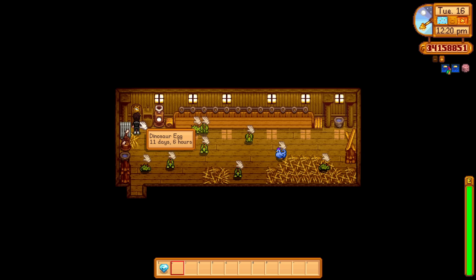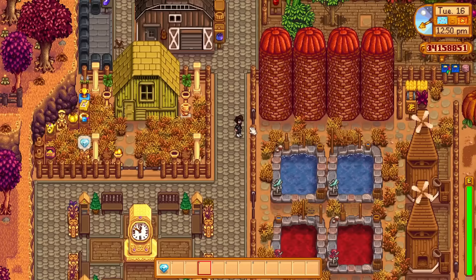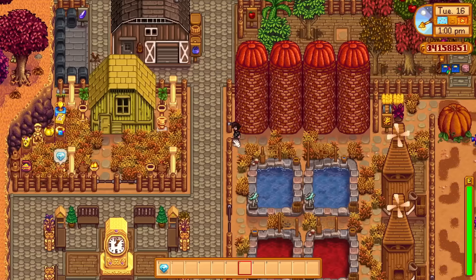The animals need feeding, so let's put another dinosaur egg in to incubate. We have 10 dinosaurs and two more spaces. I've got a blue chicken in there with the dinosaurs - it looks very prehistoric, fits the theme. I need to quickly sort the animal food. We've got 217 hay - we need to buy some more animal food.